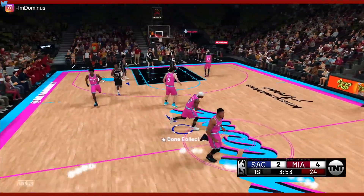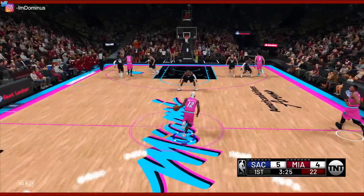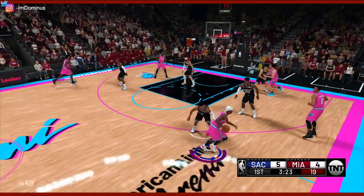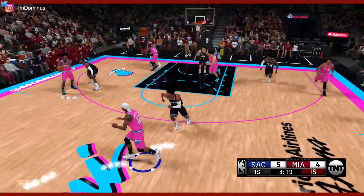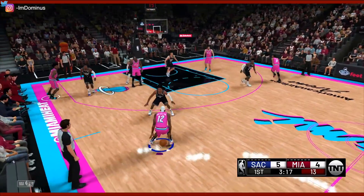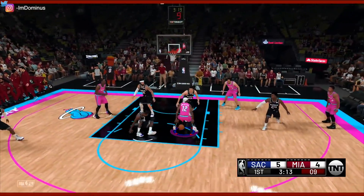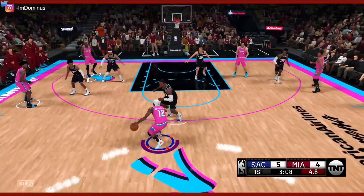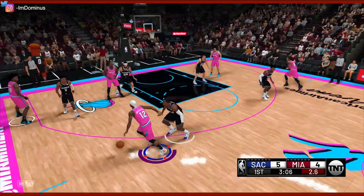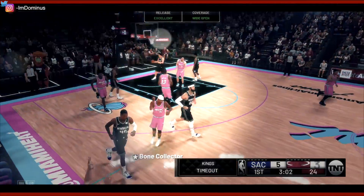That's a mid-range jumper. When it comes to the ankle breaker cheat, the snatch back and the behind-the-back moves are ridiculous — they will give you an ankle breaker on every single play. It doesn't matter if you mean for it to happen or not. That is a double ankle breaker. Give it back to me. Let me sit this man down. I already broke your ankles once — I will do it again. That's a green release.